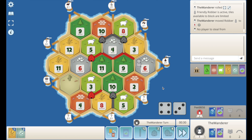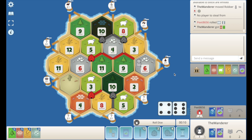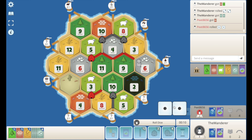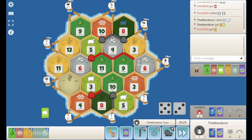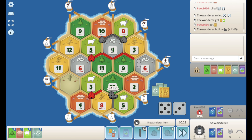I guess we just block this 6. That's what's going to hurt me — those dual 6s. We get the 10. Another 4 — nearly got a city here guys. Another 4. Waiting on the 8. That's what we like. I think we city this now that we have the resources — that just seems like the right play to me. Now we need a port road.